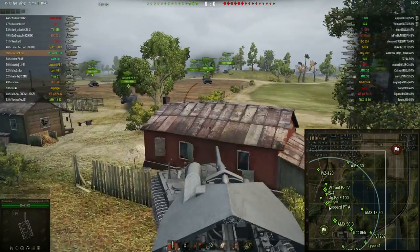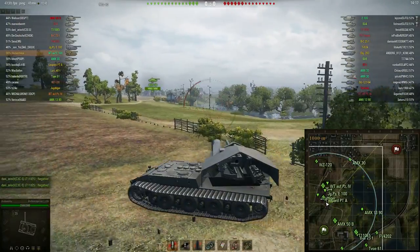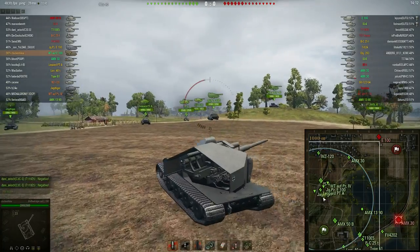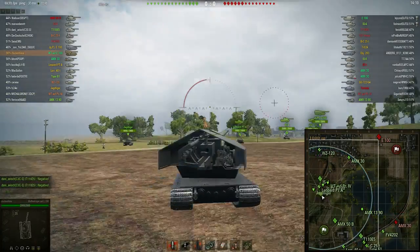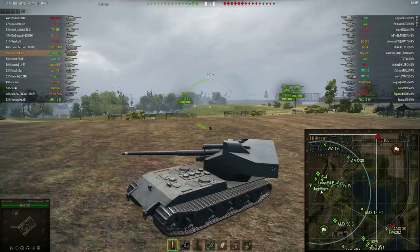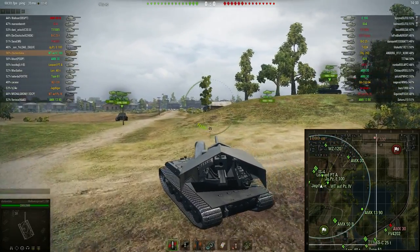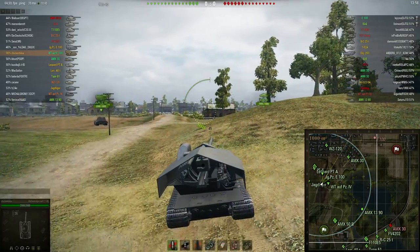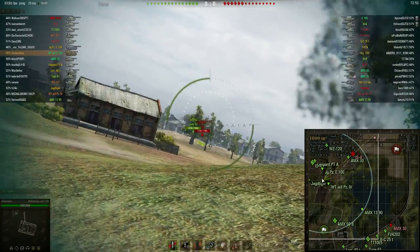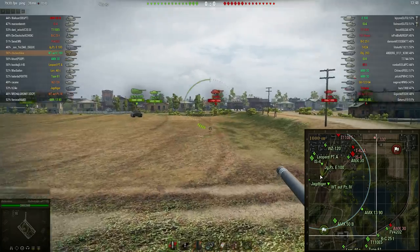The hull is E100 so it will be pointless for you to shoot the hull - aim always at this massive turret. This tank does have one major drawback: you will get spotted a mile away, literally a mile away. As soon as your tank is within the enemy's maximum spotting distance you will be spotted. Although you might have camo net, binos - doesn't matter. You will always get spotted first. I have a crew with 4 perks already, so trust me, camouflage doesn't work on this tank.